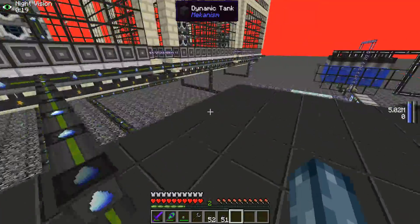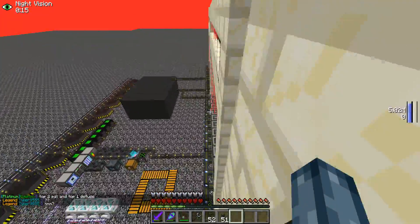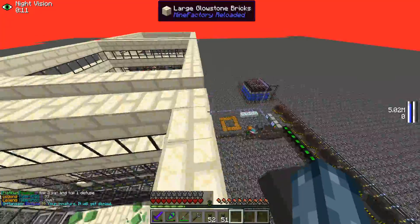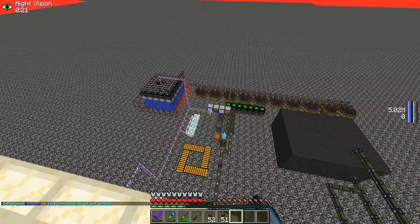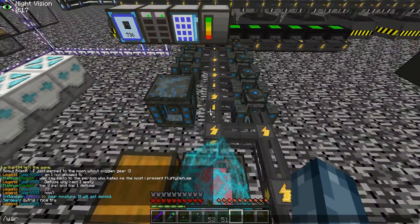If you're wondering how the top players get so rich, it's either because they have a really high donor rank and had all the money from the start, or they sell wither skulls like this. I've been doing that, and to show you how — you do slash warp sell.